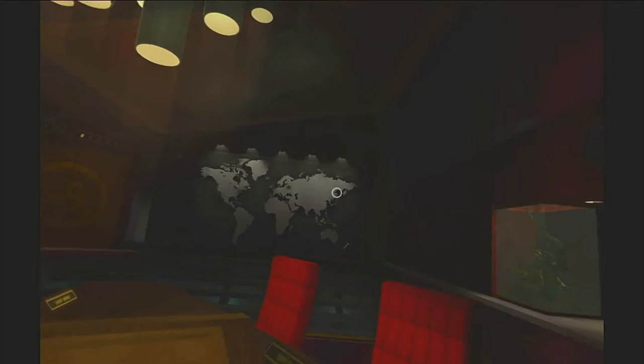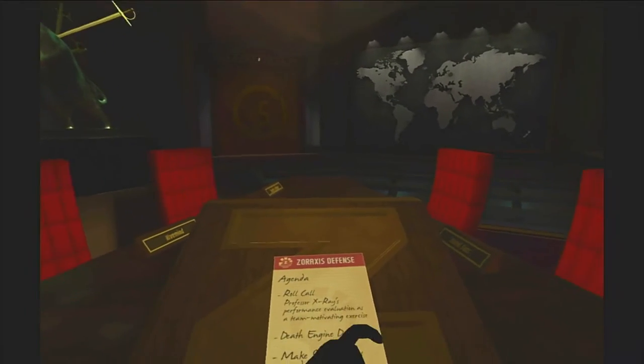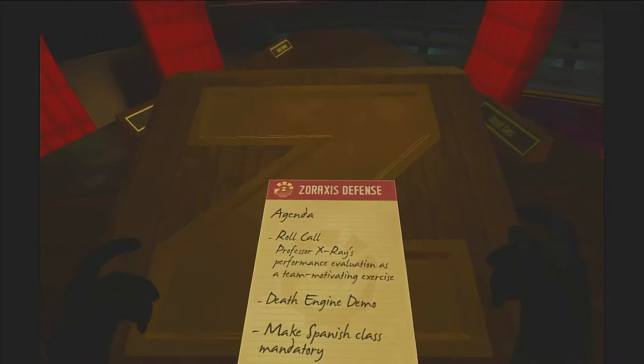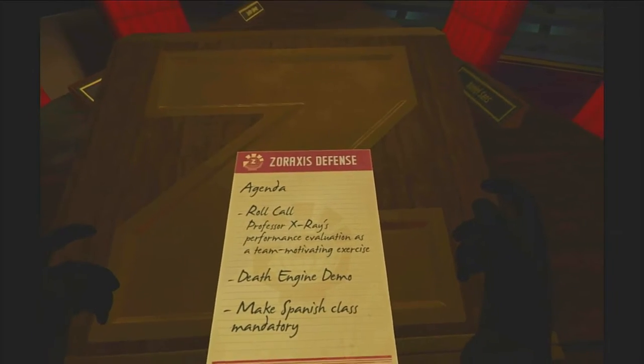Man above me. Well done sneaking in. We know that death engine intel is somewhere in here. These look like they move or something. Lock on the wall. Let's see what this is — agenda: death engine demo, make Spanish class mandatory.